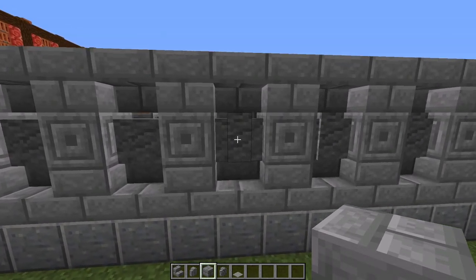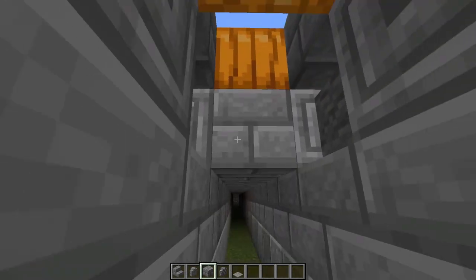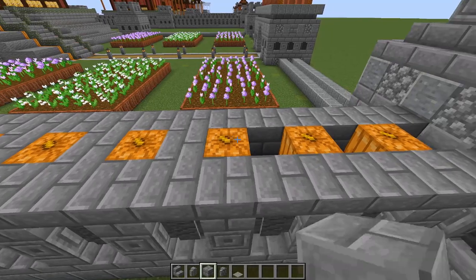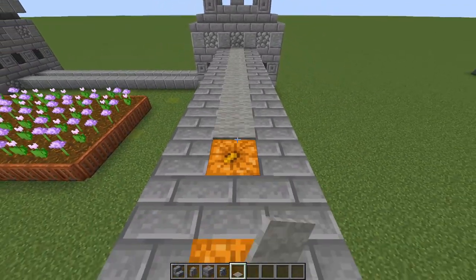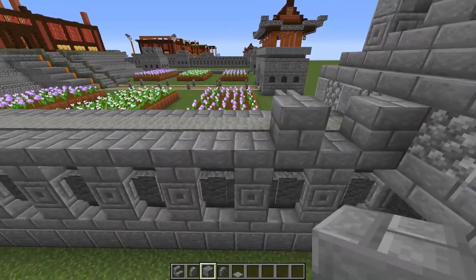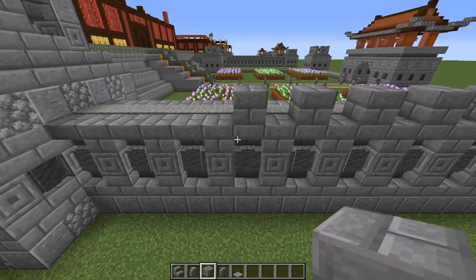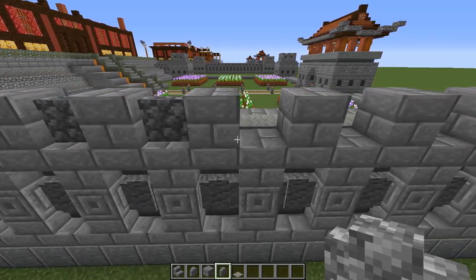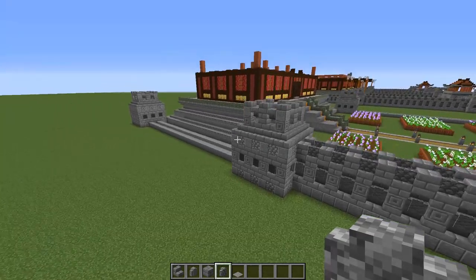If you want to restore the original 1.14 look, come to the inside and run a line of stone bricks just under the jack-o-lanterns all along, so the walls connect to those. Then come to the top: place a stone brick between each jack-o-lantern, and so the light can still shine up, run a single line of light gray carpet down the middle. To finish the top, place stone bricks above the andesite walls every second block, then connect those with cobblestone walls on each side of the carpet line.